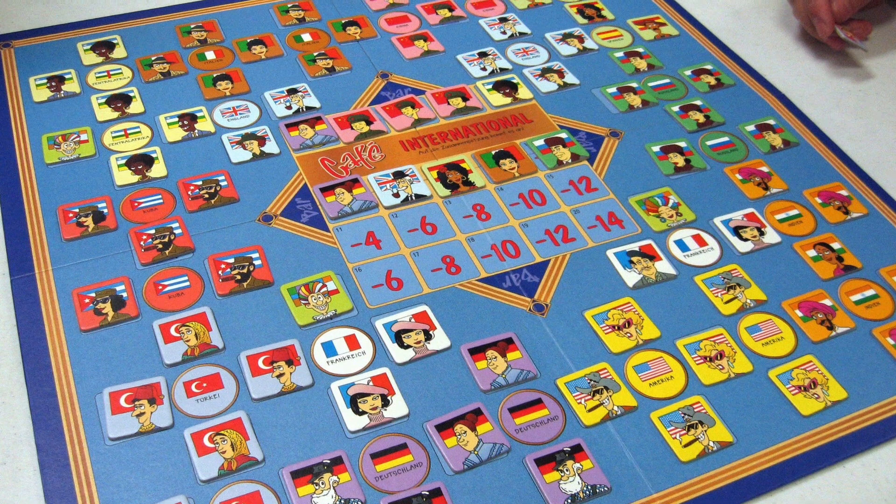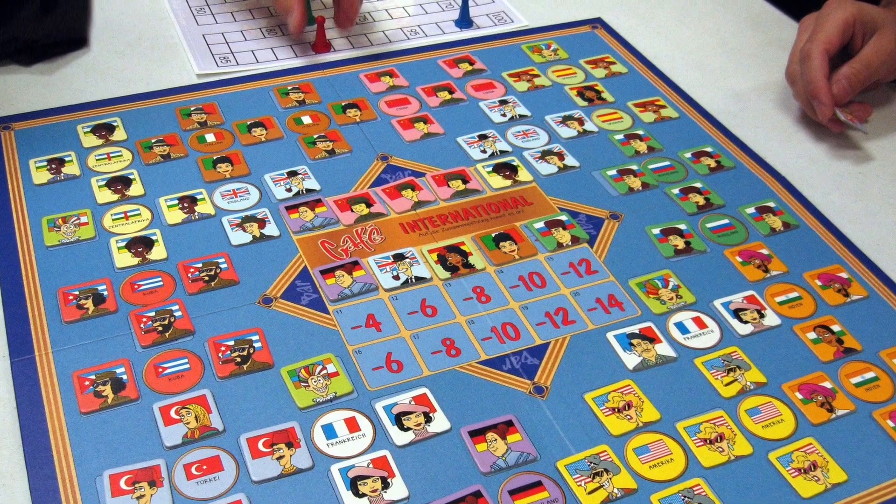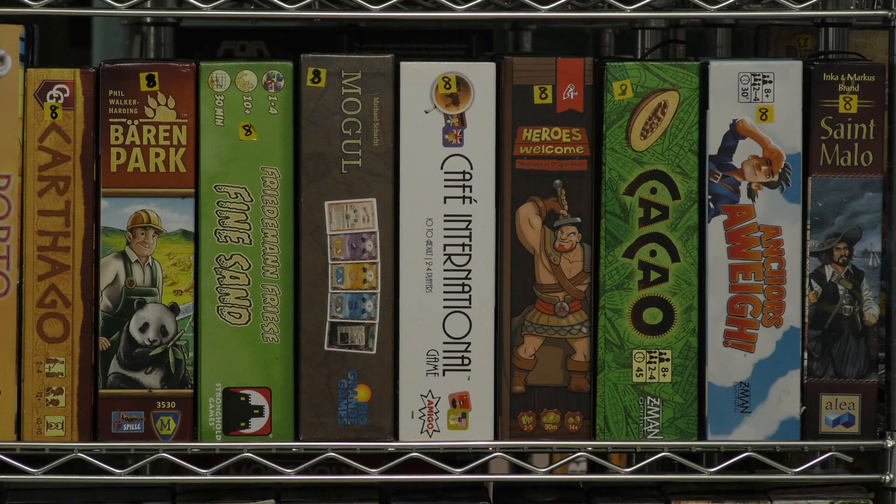Cafe International is the updated version from Amigo. It was one of the first Spiel des Jahres winners. I actually don't think it's that great of a game, but it has a lot of pedigree behind it — that's why it's in the library.